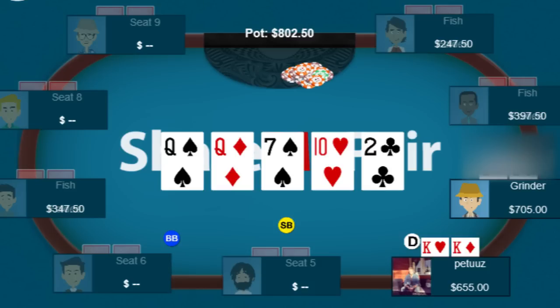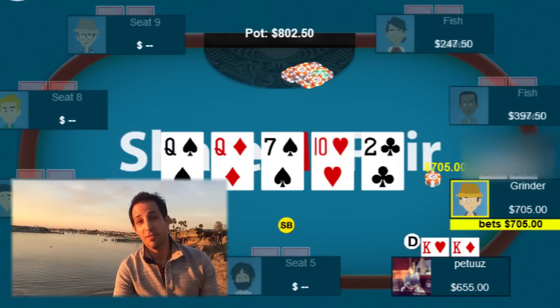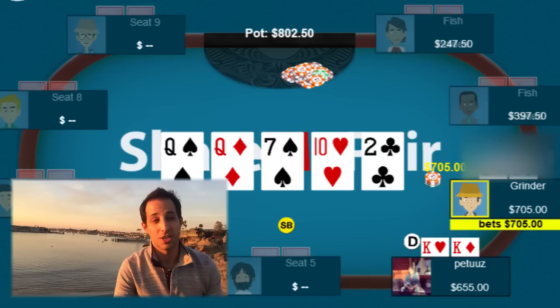You decide to call the turn and we go to the river. The river comes an offsuit deuce — a complete blank — and your opponent jams all-in for pretty much the size of the pot. Now you really have to ask yourself: is your opponent really going to run through a bluff again? After you call the turn, your opponent should change his game plan on the river. He was maybe trying to win on the turn against your bluffs, but when you call, he's unlikely to bluff again because you could easily be snapping him off with a queen or pocket tens.